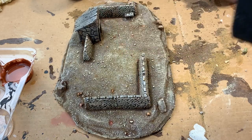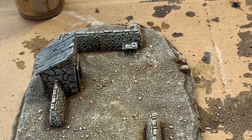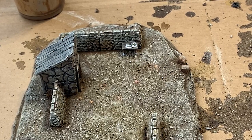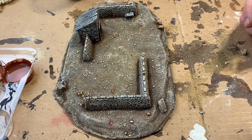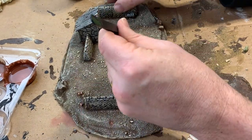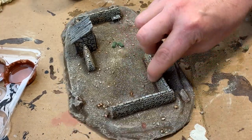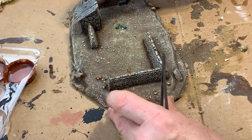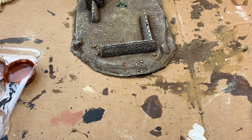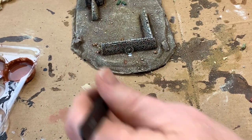I follow up by gluing down some small features with super glue. I use some crates, tables, and other different things you would expect to find around a camp. I pre-paint a batch of these ahead of time so they're all ready to go. They help establish a sense of scale for the model and make it look like the area is actually lived in and being used. Plus, it just ups the visual interest for the casual viewer.